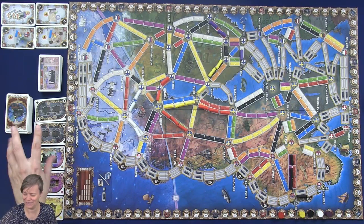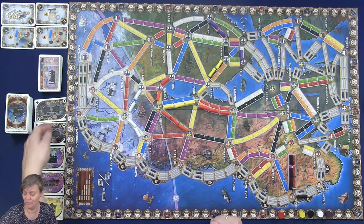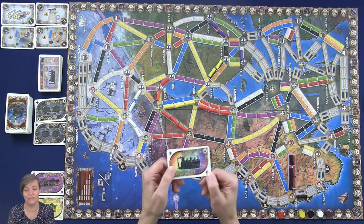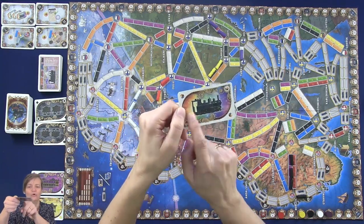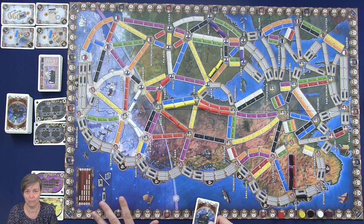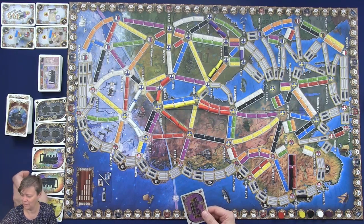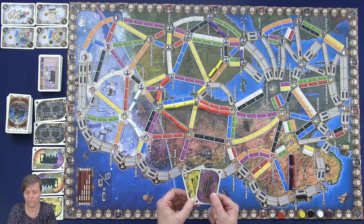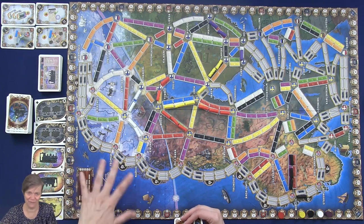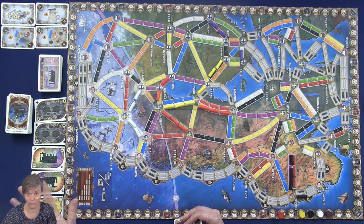Drafting cards is something people are going to do at the start, because you need cards before you can build anything. You can draft 2 cards — you can take from the face-up cards or from the deck. There are 8 different colors and then there is the joker card with the locomotive on it. If you take a face-up locomotive, you can only take one card and it has to be the first card you take. If you're familiar with other versions of Ticket to Ride, in this version you are not going to discard the cards when you have locomotive cards.